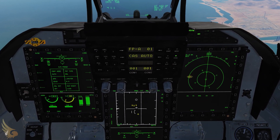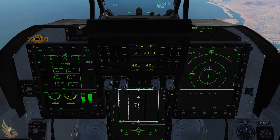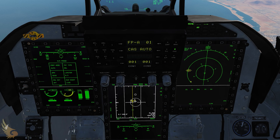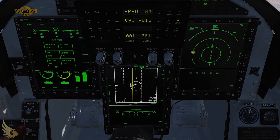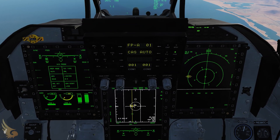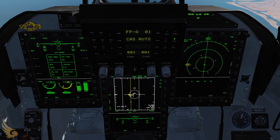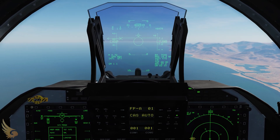On our radar screen we can slew the radar cursor around using our slew key and lock up by pressing T5 depress. Pressing T5 depress on a target locks it into SAM mode, which allows you to have the target locked but still have slight situational awareness around that target. Pressing T5 depress again locks it into single target track.